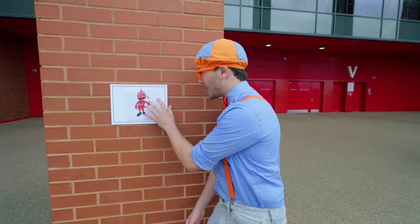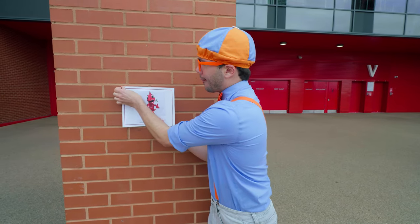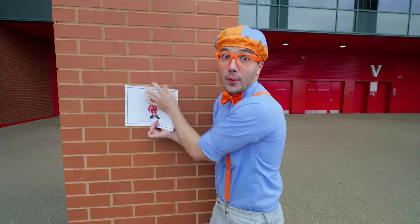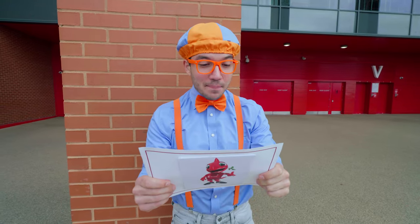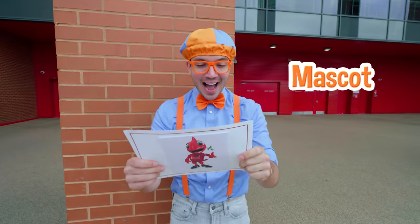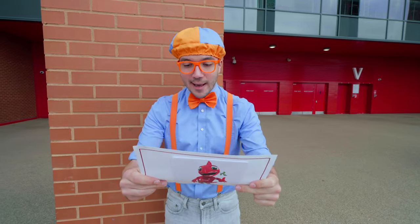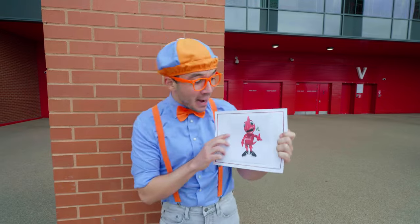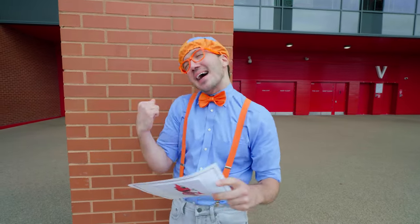Wait a minute. This isn't just a picture. It looks like it's a letter. I wonder what it says. Welcome, Blippi! Would you like to learn some mascot moves? I'm waiting for you on the field! See you soon! From Mighty Red.